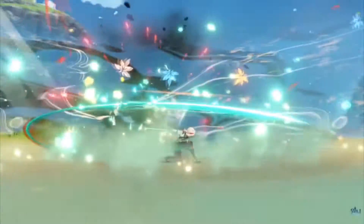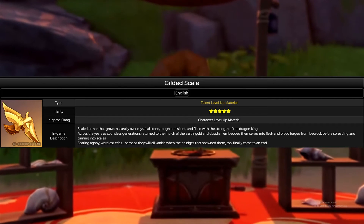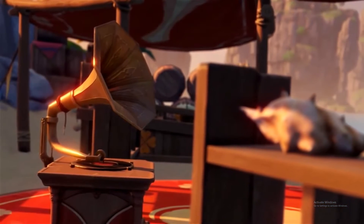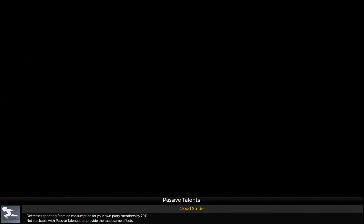When ascending him, you will need something called a Dream Solvent or a specific material you have to convert. For the last talent order at level 10, you're going to have to use a Crown, which is very rare.